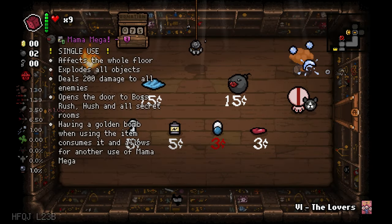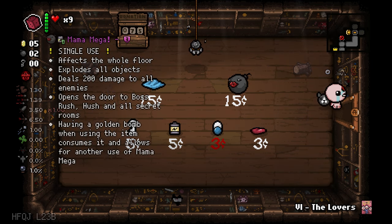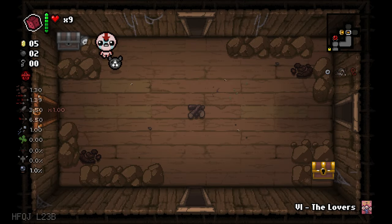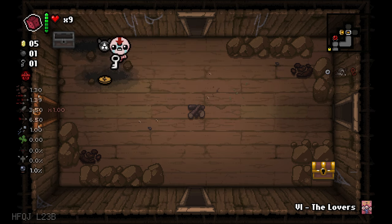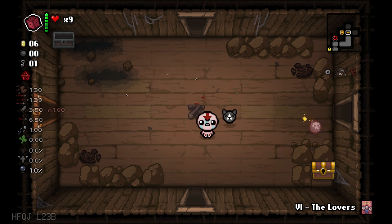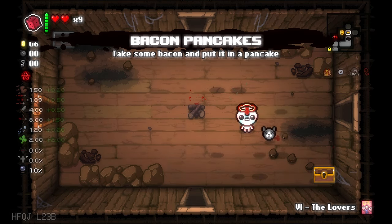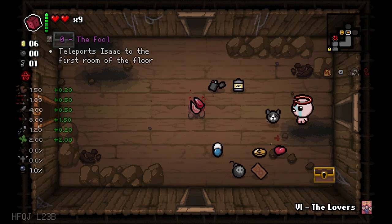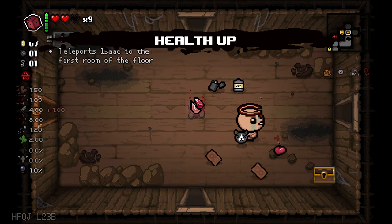You have two bombs. Mama Mega Blanket. We got a nickel. I'll blow up this chest — let's see what we get. A key, that's perfect for this golden chest. Can I get an item? I did. Bacon pancakes. Let's go. This item is overpowered — and I mean overpowered. Health up as well.